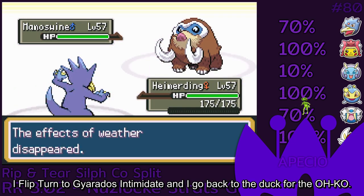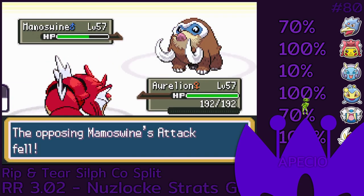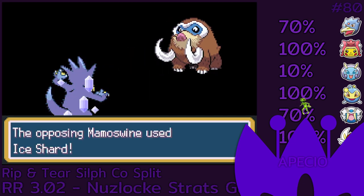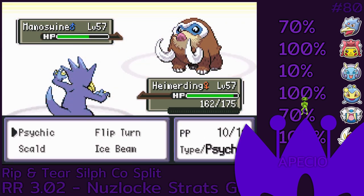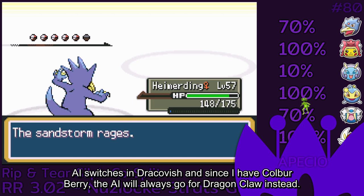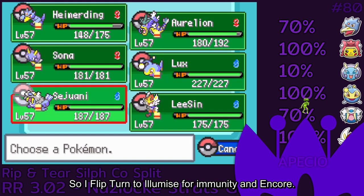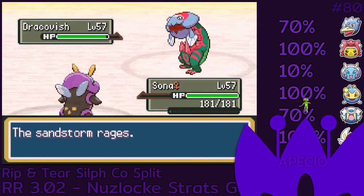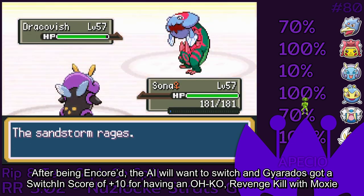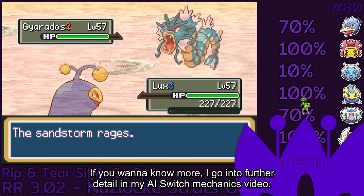I flip turn to Gyarados Intimidate and I go back to the duck for the OKO. Since I can OKO Mamoswine, the AI will always go for the priority move. The AI switches in Dracovish and since I have Kolber Berry, the AI will always go for Dragon Claw instead. So I flip turn to Illumise for Immunity and Encore. After being encored, the AI will want a switch and Gyarados got a switch-in score of plus 10 for having an OKO, revenge kill with Moxie and resisting all our moves. If you want to know more, I go into further detail in my AI switch mechanics video.